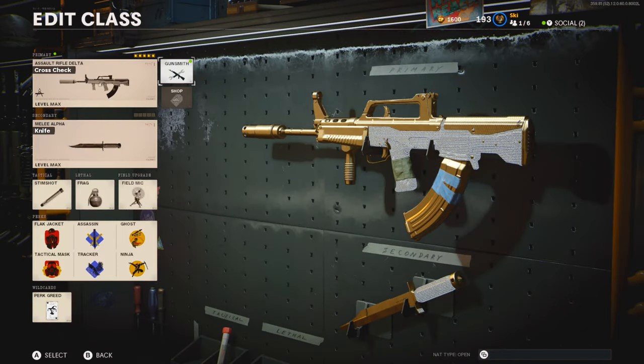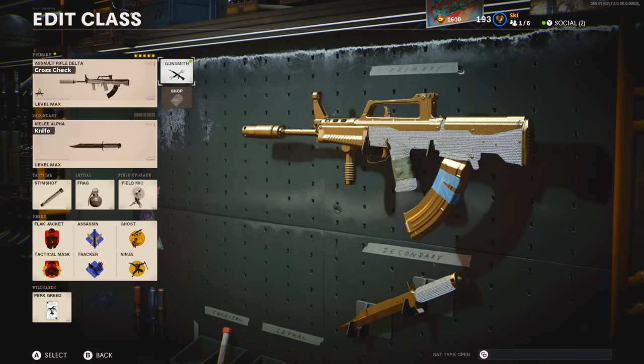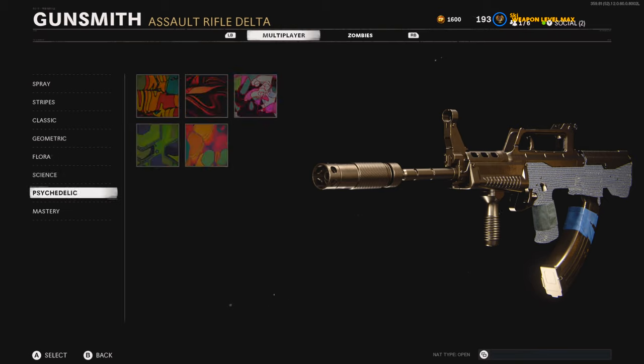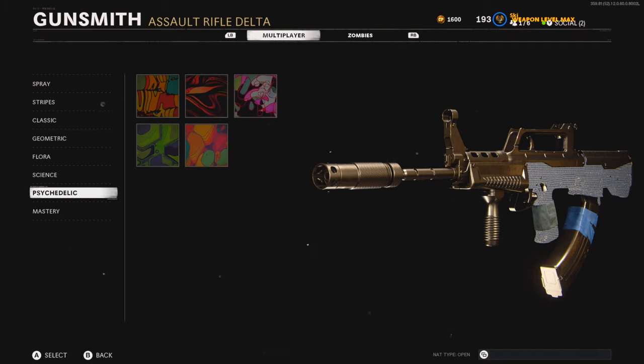Getting into the actual class setup and guns — normally I say go ahead and level your guns up so you can get multiple challenges done at the same time. However, with the ARs and most normal guns in this game, you don't have too many overlapping challenges. So I suggest just playing Core, take advantage of the Hardcore or Core Nuketown playlist or Raid, whatever map you like best. Personally, I find more progress on Nuketown. Play those maps and level your guns up until you get all the camos unlocked. You have to get your gun to level 50 to have all the camos unlocked and be able to start working on everything.